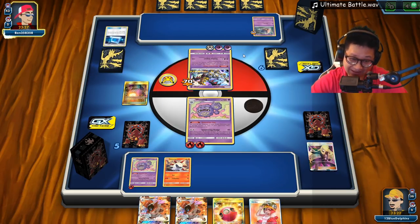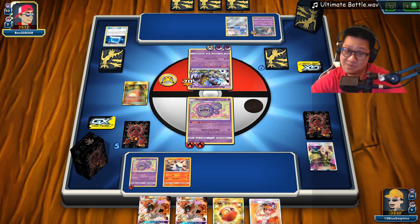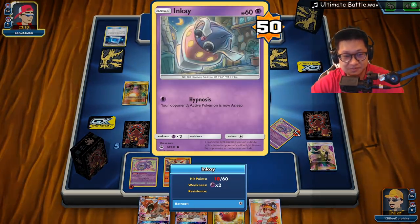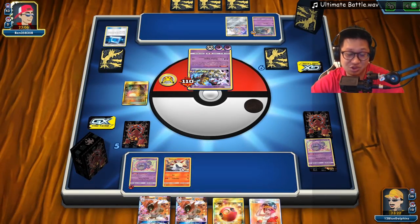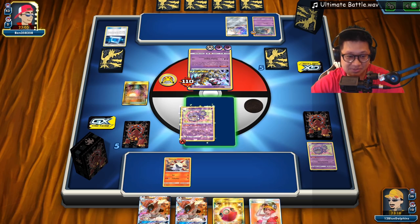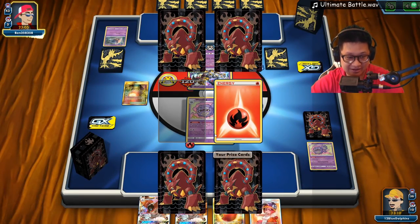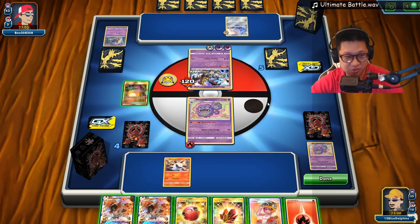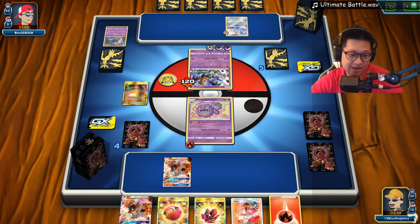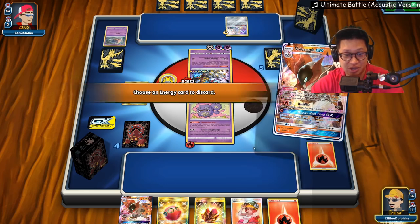He got Jirachi up so he is being very very late with the setup here with no draw supporters coming through. I think I'm gonna be just way too far ahead here. If Volcarona is up next turn we're gonna see 20 damage fly through here - it's gonna be awesome. There it goes. This is dead - I get a free prize card next turn, and I actually get two prize. I might win next turn. This has to be out for me to take a prize card this turn. So if I activate the ability I get a KO right here but I don't have the damage to take him out. I don't have a retreat right now. We evolve this right here - I got Fire Crystal!